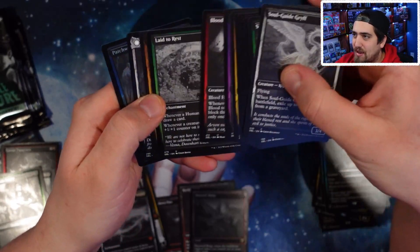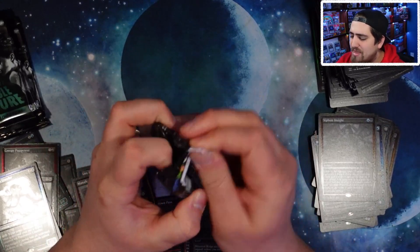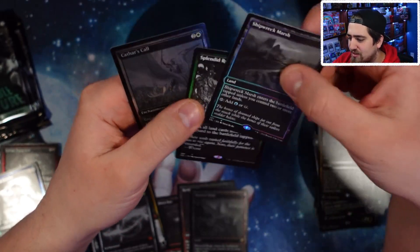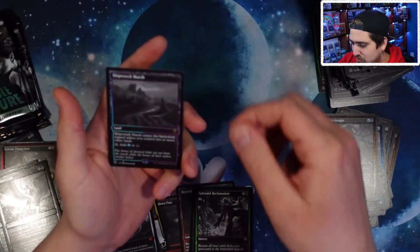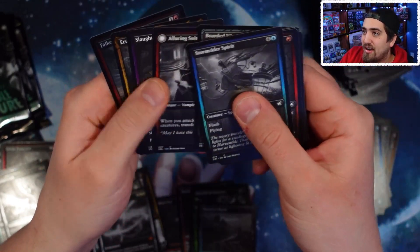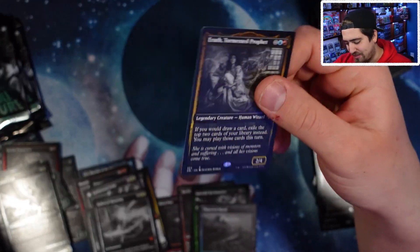I have no clue what the value of any of this is. I'll probably keep the land since that's what I wanted. I haven't really heard many people loving the new commanders yet, but typically a Commander card doesn't pop up until a year after release and then someone realizes it's really good. Splendid Reclamation — that's a classic modern staple, going in my lands matter deck. And another land! That's what I wanted when I opened this. Erith Tormented — a human wizard: 'If you would draw a card, exile the top two cards and you may play them.' That's a cool Commander.